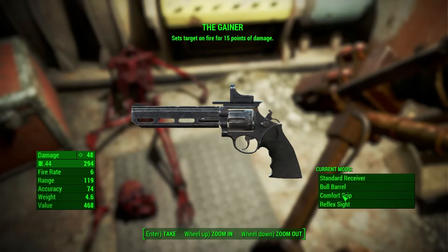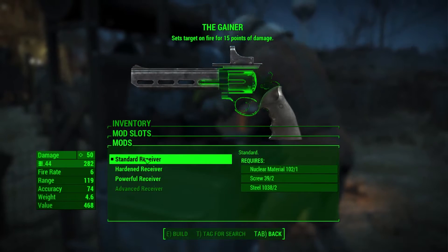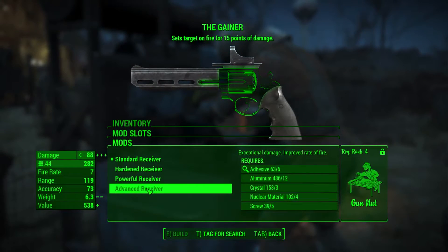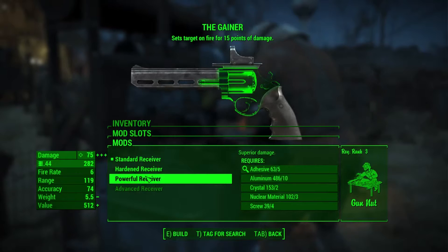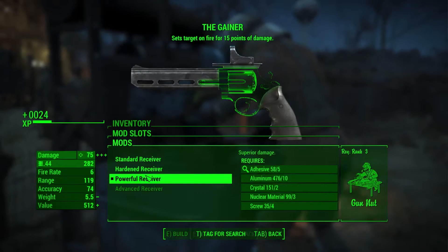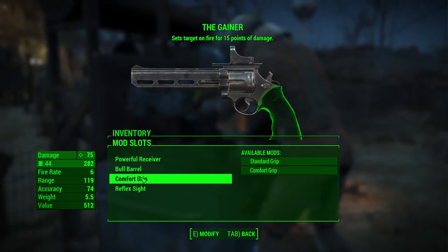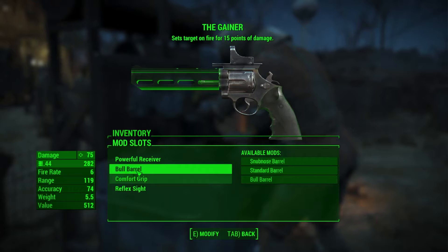These rounds are kind of hard to come by — I only have 290 and I'm around level 30. For upgrades, an advanced receiver would do 88 damage, but since I only have Gun Nut 3, I can only do a powerful receiver. It comes equipped with a bull barrel already, which is nice because it makes a huge difference. I don't think I can craft a better barrel until Gun Nut 4.